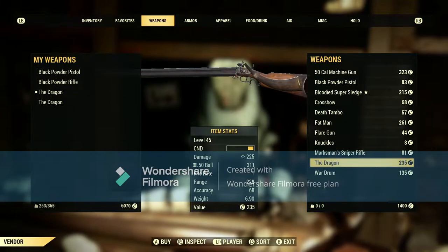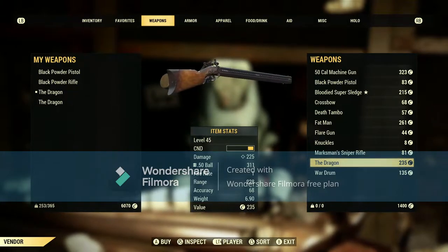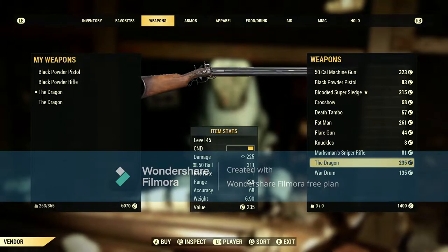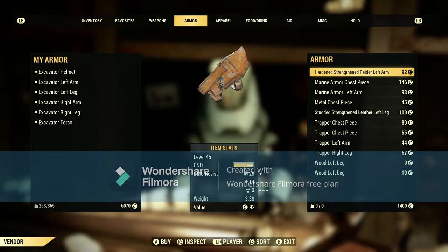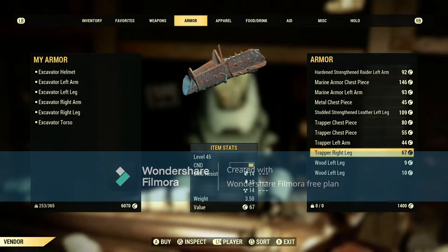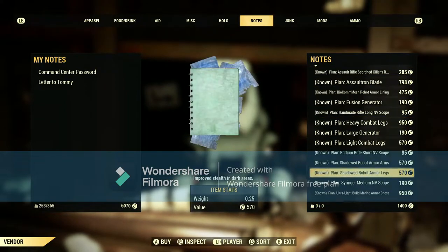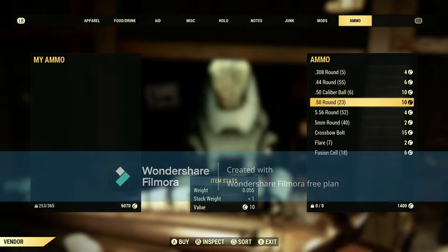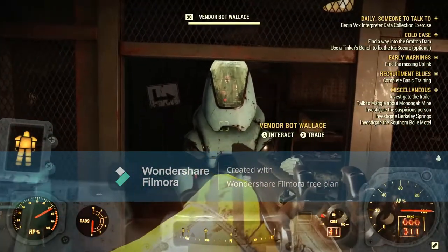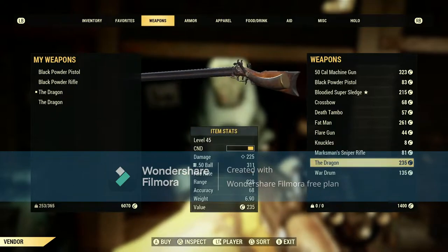This is a 235-cap weapon, maybe a bit more. He also sells armors, notes, junk, and all that basic stuff. But he is the only vendor that I know of in Fallout 76 that sells the Dragon.